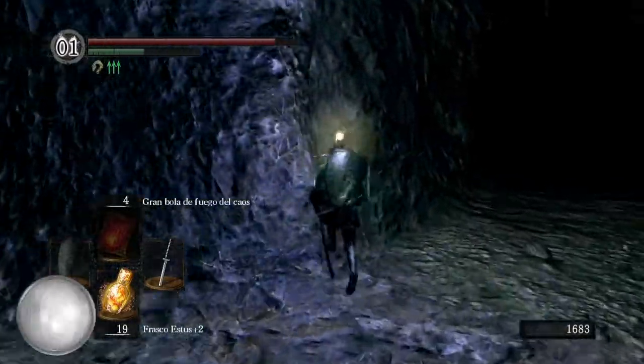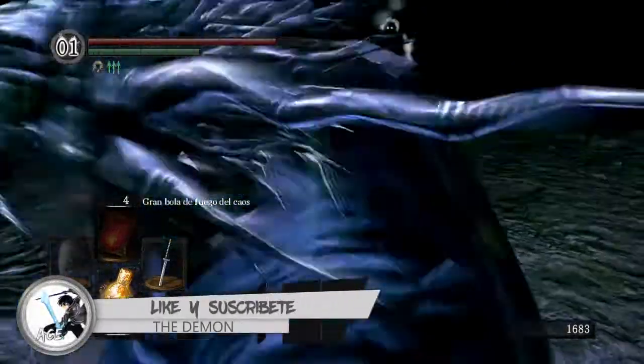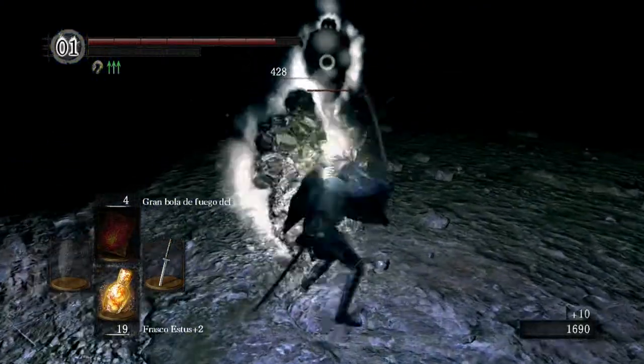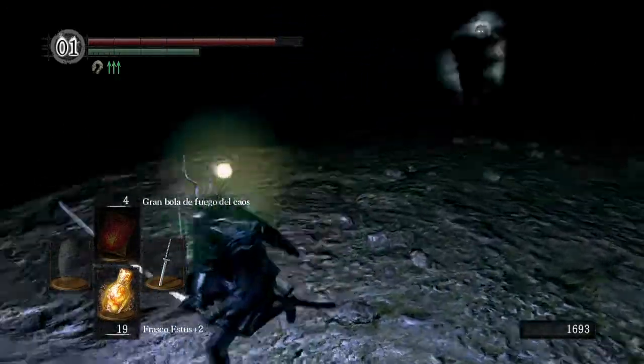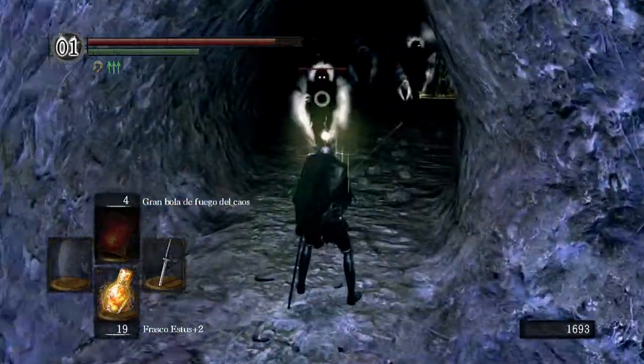Vamos a encontrar el elevador de ahí, que te lleva a donde está Artorias, y ahí luego luego hay una puerta — ¿cómo se llama? — un pasadizo secreto, una pared falsa. Exacto, nos metemos por la pared falsa y ahí está Sif.